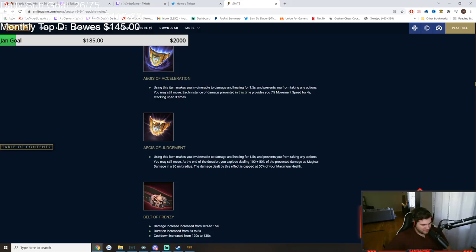If you Aegis a good ult, you've got 21% movement speed for 4 seconds to get the hell out of dodge. The other version prevents you from taking any damage — the normal Aegis move — but now you can actually move during your Aegis. And at the end of the duration, you explode, dealing 50% of the prevented damage as magical damage in a 30 unit radius. The damage is capped at 50% of your maximum health.